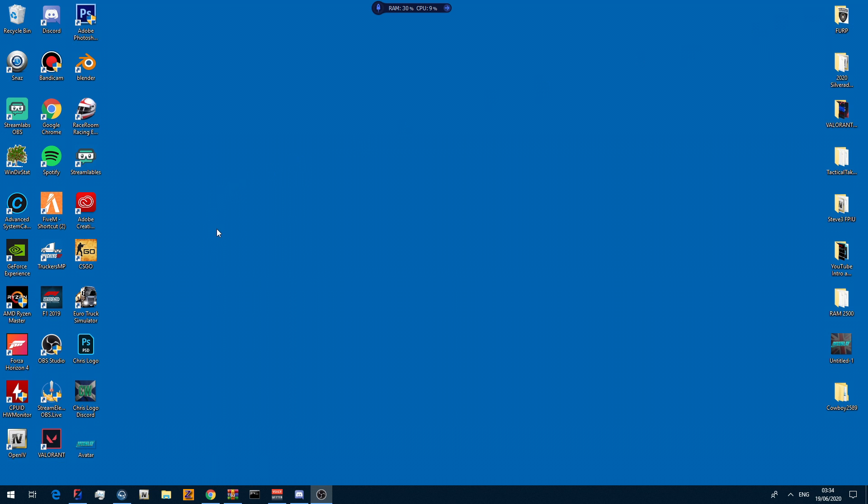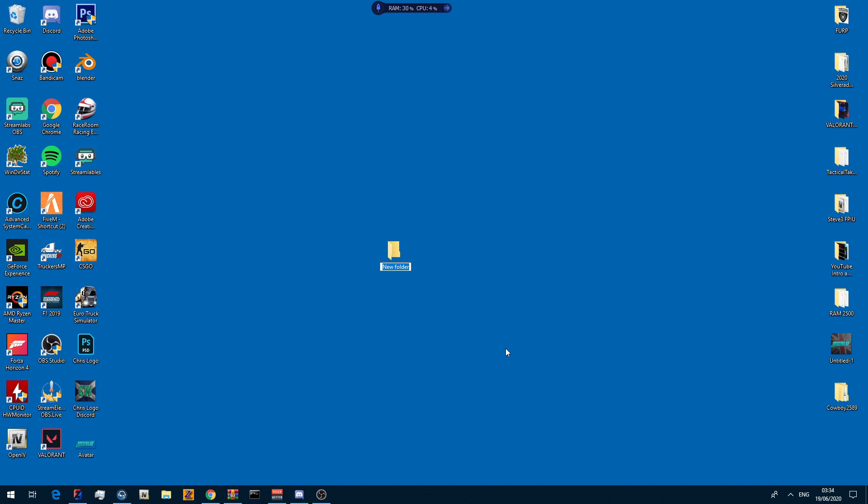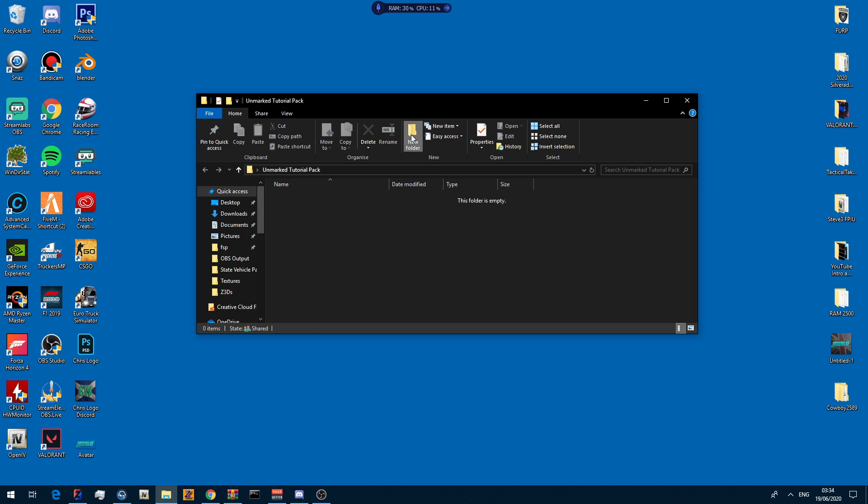One big thing I'd recommend when you get into modeling is organization. I have a whole drive dedicated to modeling just so I have my stuff stored properly. What I would do is make a folder on my desktop called 'Unmarked Pack', and inside that make a folder called 'Assets' and a folder called 'Vehicles'. This gives some organization so it isn't clumsy and messy, and it makes things much faster when you're making a vehicle.